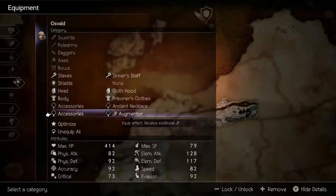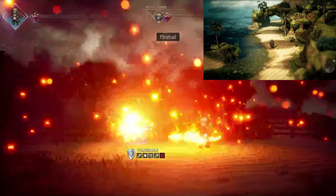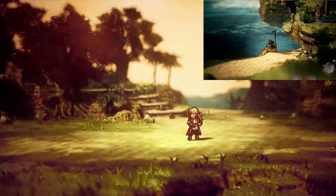The first item is the JP Augmentor, which equips into one of your two accessory slots and grants you additional JP at the end of battle. This is extremely useful as it will reduce the amount of JP grinding required in your playthrough. All you need to get it is the Evasive Maneuvers skill on Oswald.